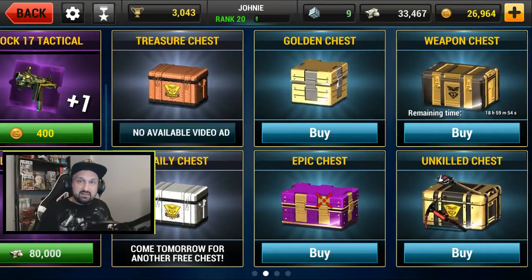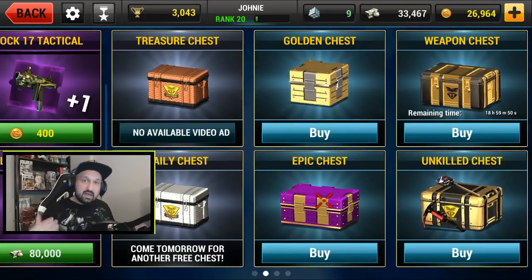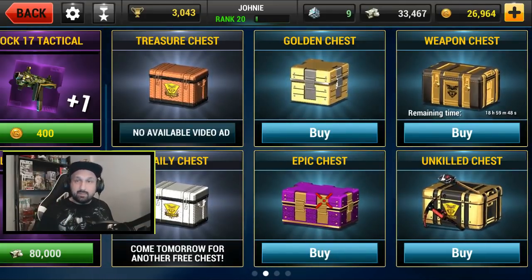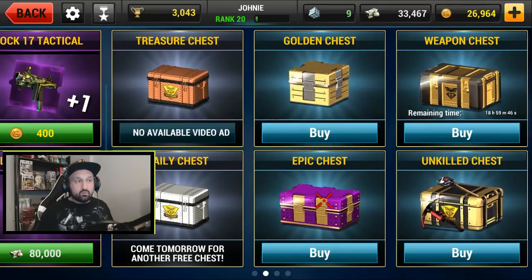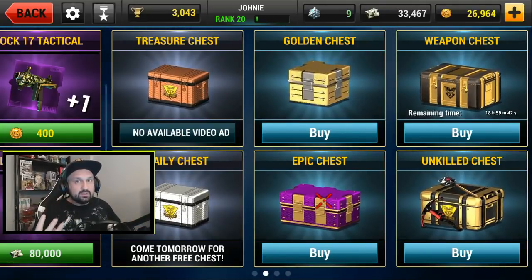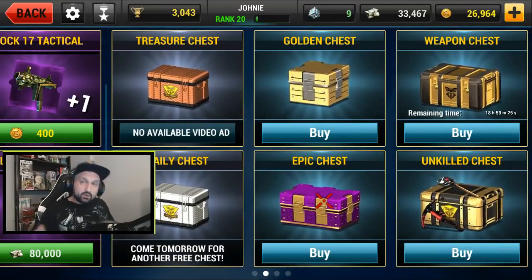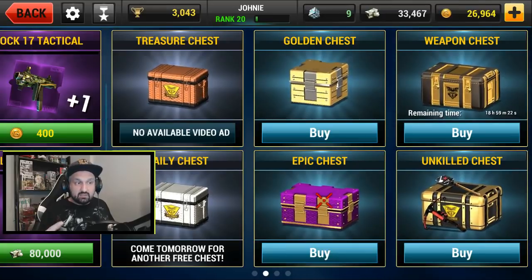And weapon chests. Some guys said save your gold, and when you see a weapon chest you should go for it because you have a chance to unlock a full epic weapon in one chest. So we got gold. The weapon chest is there for, I think, three days only. When you have them you have to decide if you want to buy.